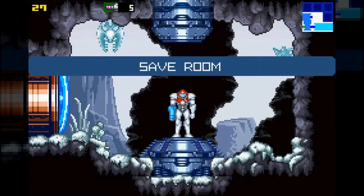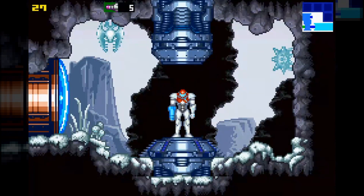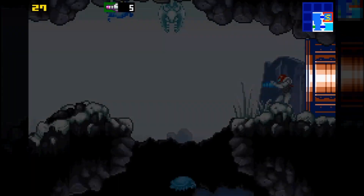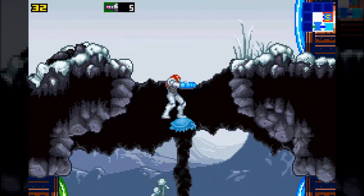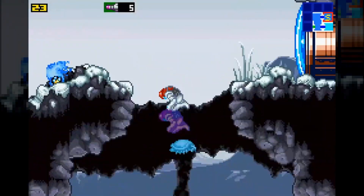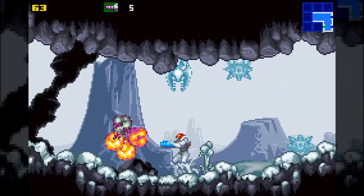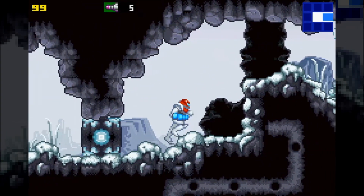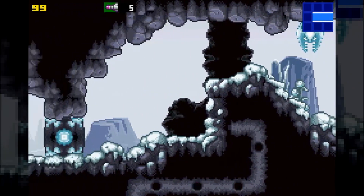I thought there was a real scree up there — nope. We're gonna have to make sure we get some energy on the way back. You know there's a hidden passage, right? I do not. I guess I'm gonna have to look for that on the way. Because when I did it the first stream I just jumped at the spikes again. This is a plasma beam block, not space jump.